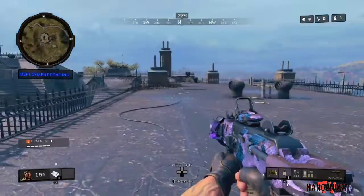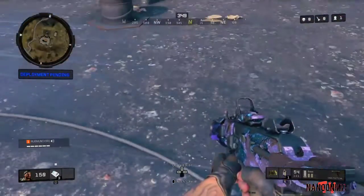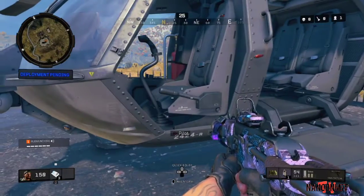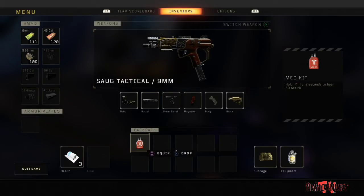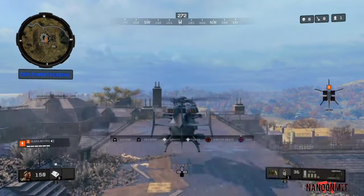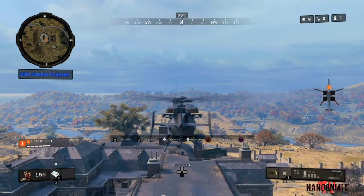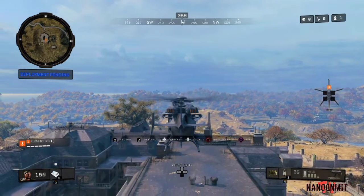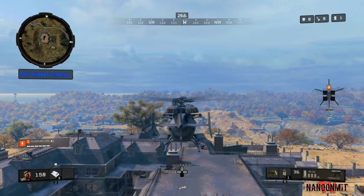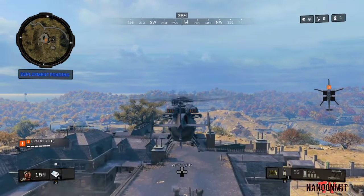So with that said, what you guys are going to want to do to do this glitch is get a chopper and come to the rooftop of Asylum. I would recommend having a barricade or a grapple gun, which I currently do not. To do this glitch, all you got to do is fly up about this high, and then as soon as you jump out, you look up at the belly of the chopper. When it comes down and it hits you in your head, all you got to do is jump and it'll push you underneath the ceiling or the rooftop inside of Asylum.